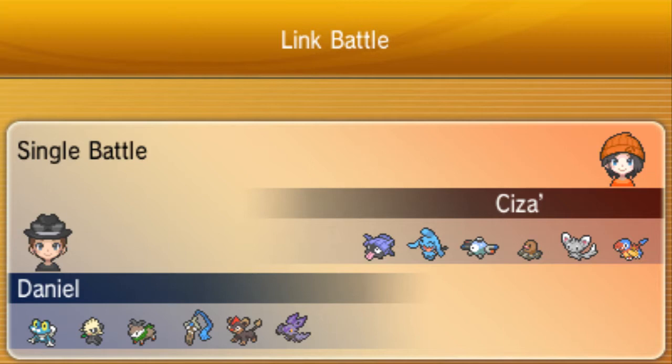Next we've got Diglett, and in Little Cup it is a big problem — most of them are Focus Sash, but Arena Trap is a huge issue. It's mitigated now that Ghost-types can't be affected, so I can always switch out my Hone Edge. And finally, Archen is gonna be a problem if it's Scarfed, because they hit so damn hard and can just U-Turn out. But if it's not Scarfed, I can outspeed with my Froakie and just knock it out clean one shot.